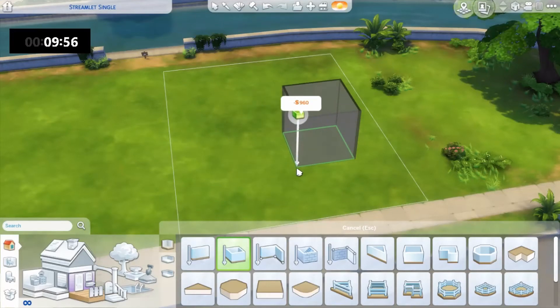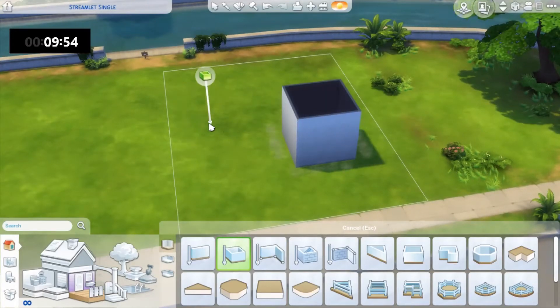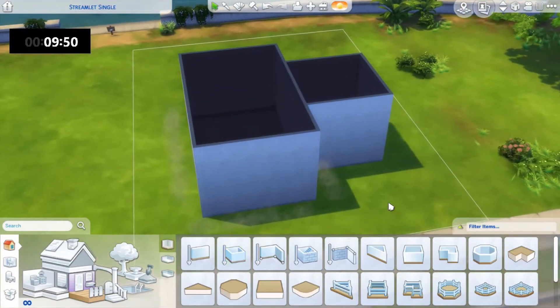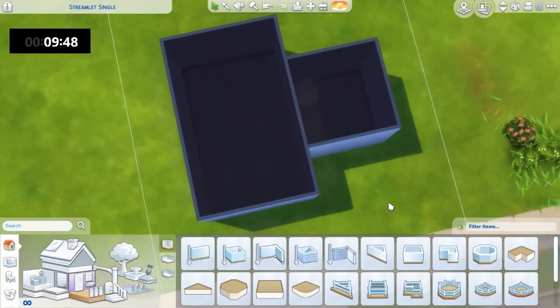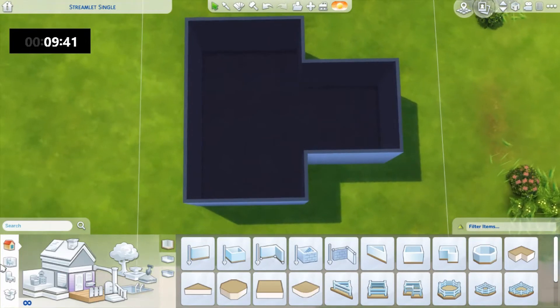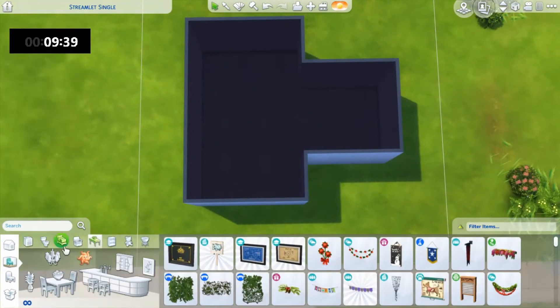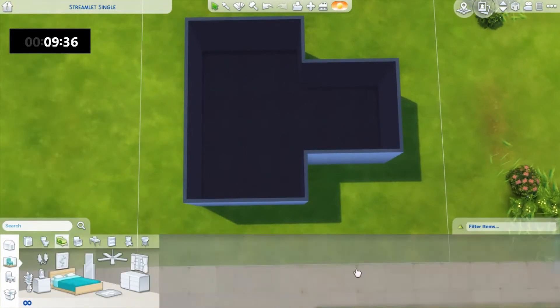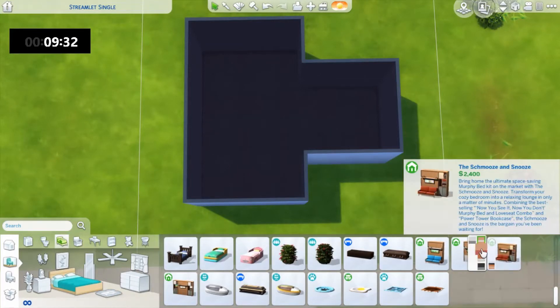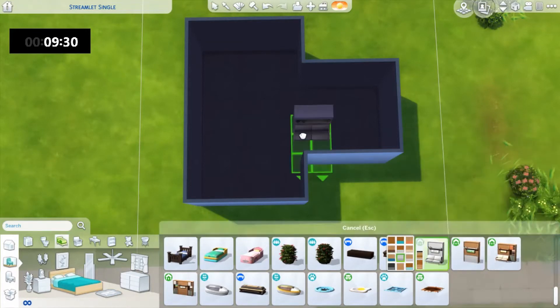That was not what I was going for. But that shape is great — honestly, we can work with that. We can work with the shape. We're going to go and put... This is going to be a tiny home, I've decided. That's too big — okay, we're going for that.